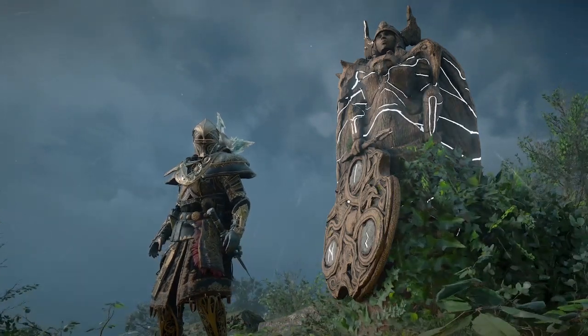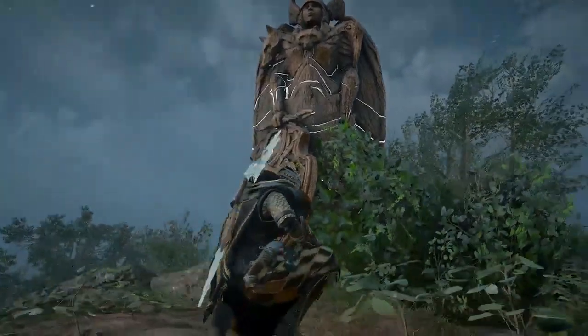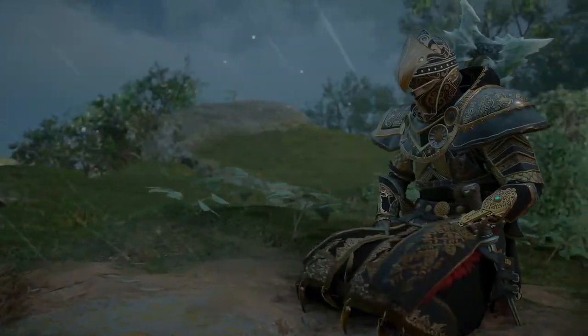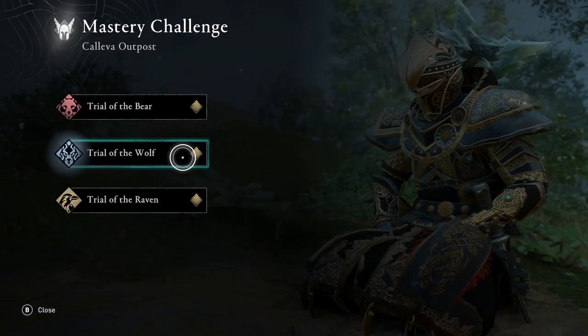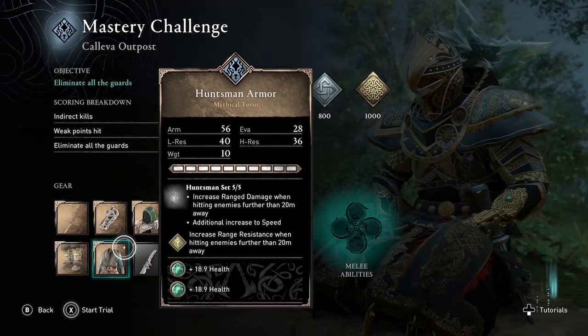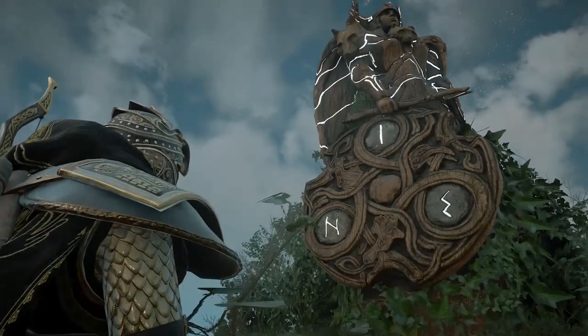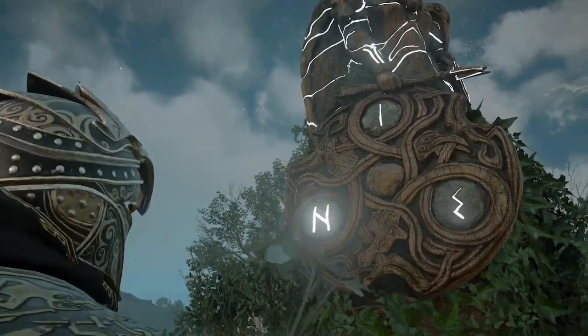Welcome to Assassin's Creed Valhalla. Amber here with a guide for the Mastery Challenge at Khaliva Outpost, The Trial of the Wolf. In this video you'll see one way to take advantage of the diamond rune slotted in the Huntsman's armor in this trial, which increases your ranged resistance.